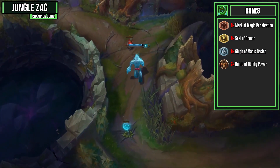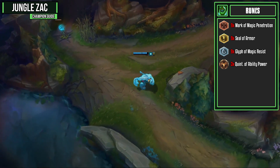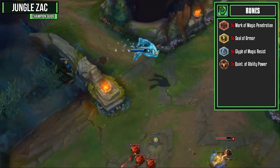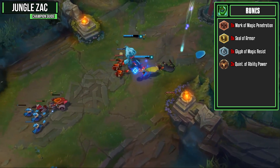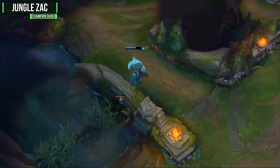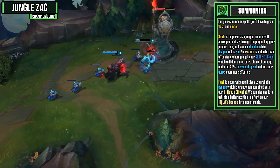For your runes, you're going to want Magic Penetration reds, Armor yellows, Magic Resist blues, and Ability Power quints. This is my favorite setup because you'll do a lot of nice added damage with the magic penetration and AP, yet you're going to be a very tanky champion because of the armor and magic resist. If you're more worried about getting CDR-capped, you could always go CDR blues or quints as well, but generally I like this setup.